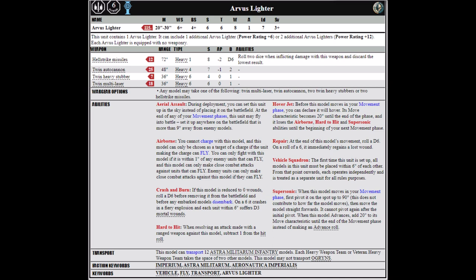The only real advantage the Arvus Lighter gets is Aerial Assault, which allows it to deep strike should you need to. It also has a repair ability where on a roll of a 6 it can regain lost wounds, though this is quite a weak repair ability. Like the Valkyrie, it can transport 12 infantry.